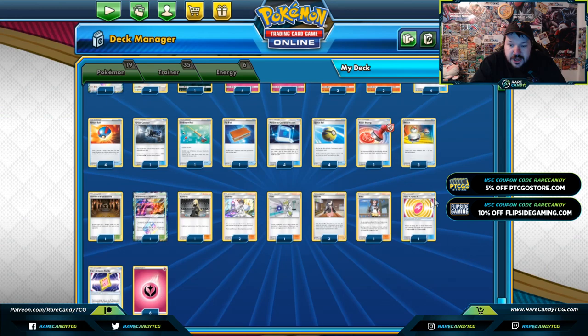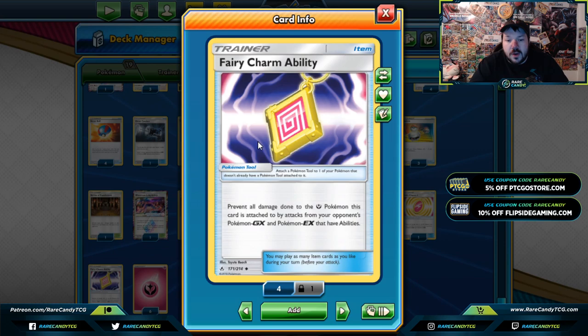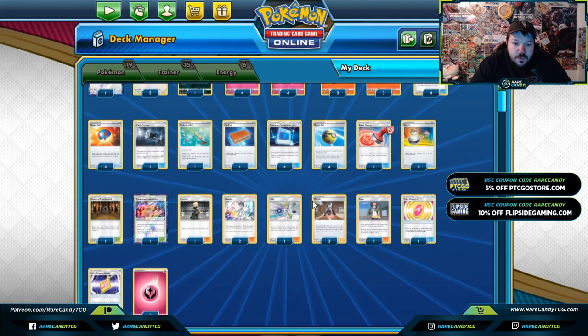We also have the inclusion of two Fairy Charms in here. The Lightning Fairy Charm to go against Pikarom, which is a very popular deck — online, in real life, all the time. And we have the Fairy Charm Ability, which targets a lot more Pokémon than you think. Remember, both of these cards do not work on Basic Pokémon — they work on GXs and EXs only. So that's what we've got going on.